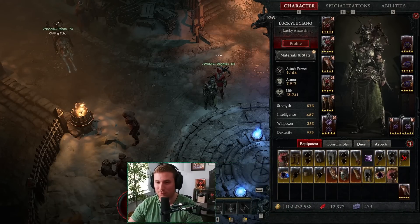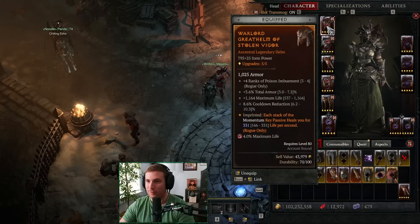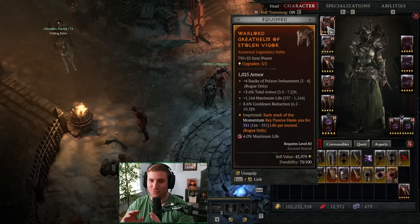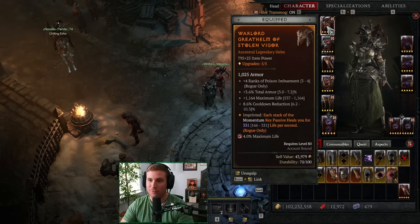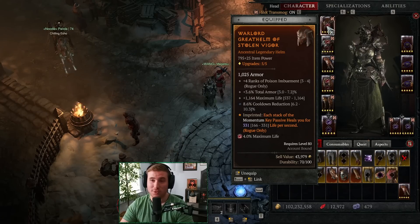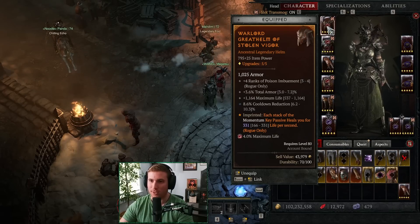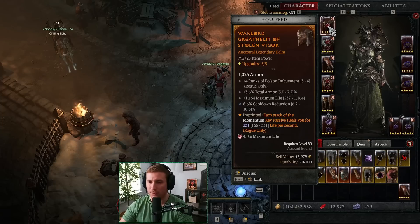I'm going to move my camera over while we go over the gear. This is the gear I was using for the build. We've got Stolen Vigor on the helm — this is going to provide such good survivability. We're running the key passive Momentum, and it's really easy to maintain your Momentum charges. Having Stolen Vigor especially for pushing late tier was really nice. For aspects, we've got Poison Imbue Armor and a bunch of survivability — Cooldown is one of the great aspects you can get on your helm as well.